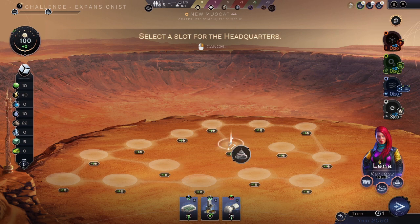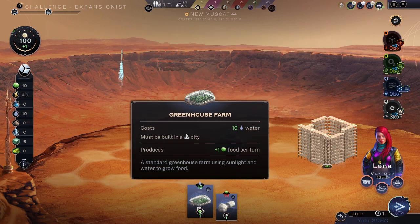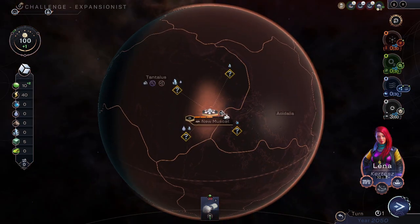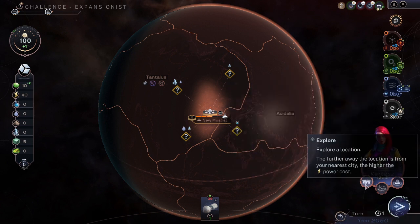Now we place the headquarters somewhere, then a soil factory and a food thing, so we're getting food going from the start — at least two-plus food because of the soil factory of doom. Tab goes between cities; escape for other navigation.